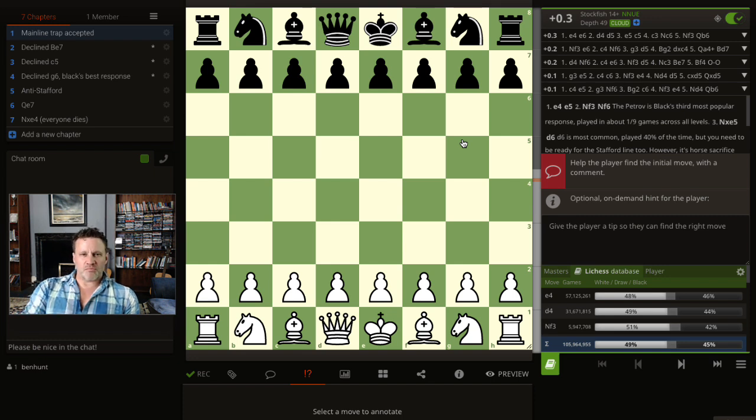Now it is an e4 e5 opening but this occurs after the Petroff. I've just started to flesh out about seven of the most common lines, and this is really the way I'm going at the moment as an intermediate player. If it's not your job to get chess right, you're not going to remember a heap of theory about a relatively non-standard, non-mainline response such as the Petroff. The Petroff is gaining in popularity, not least because a lot of people want to play the Stafford Gambit.